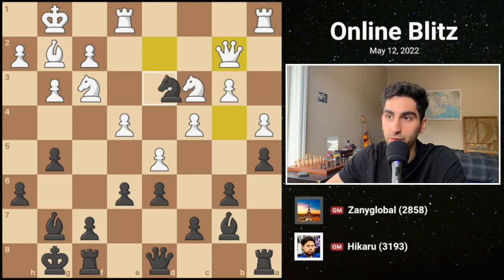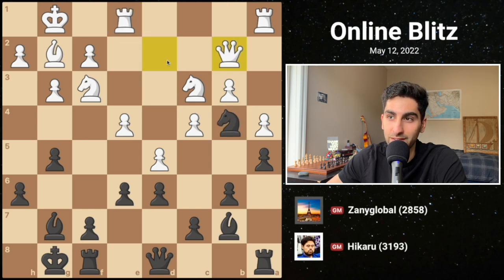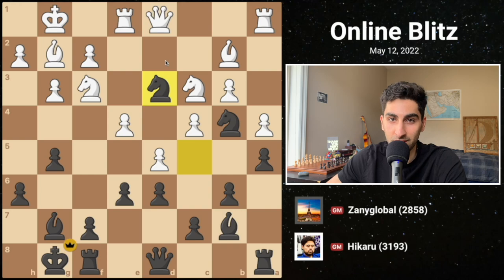Black can simplify before winning the exchange. You're not beating Hikaru down this much material, so white resigned after knight c to d3. I hope you enjoyed this game — subscribe for more.